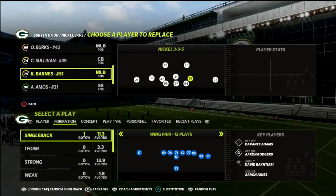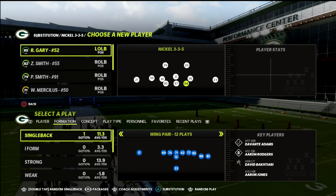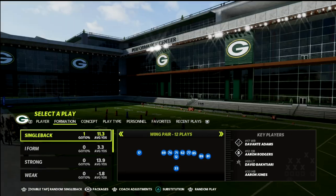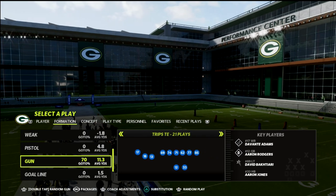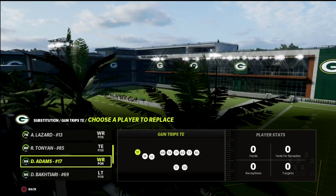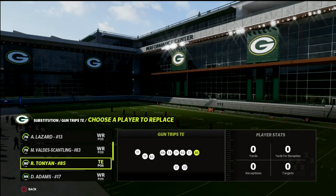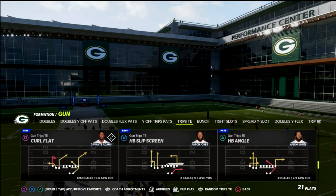The reason I call it that is because when the defense starts to over-compensate to stop some of your better route combinations, they'll often leave themselves vulnerable to some of the most basic concepts in Madden. You can do this out of several different formations, but I personally like the Trips Tight End. We're in the New England Patriots offensive playbook and I'm going to put in Marquez Valdes-Scantling and Alan Lazard in the slot.